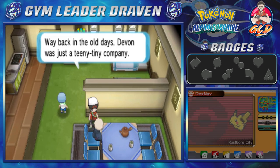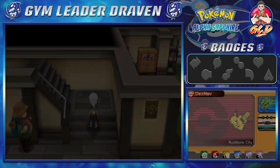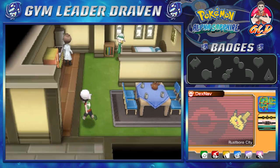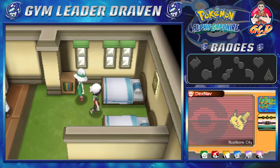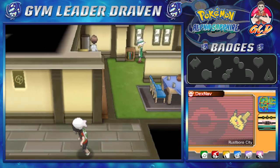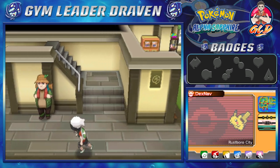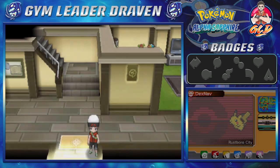If you talk to this guy right here, he's like: way back in the old days, Devon was just a teeny tiny company. So let's go right upstairs and talk to this guy — Devon President liked to collect rare stones. And if you talk to this person: didn't someone say the President's son likes to collect rare stones too? Let's go right ahead and continue on our adventure — I think it's finally time for us to actually go straight to the Pokemon gym.